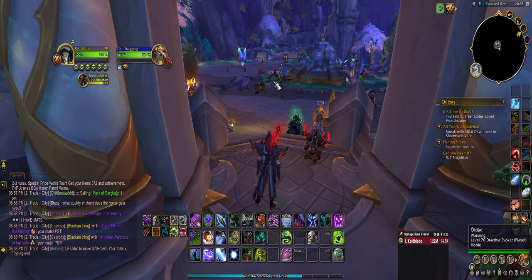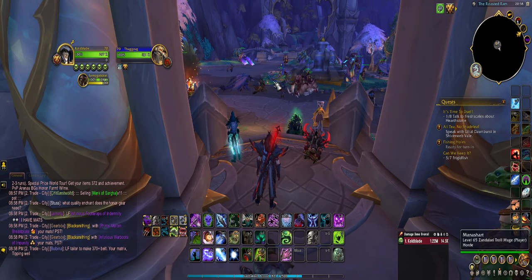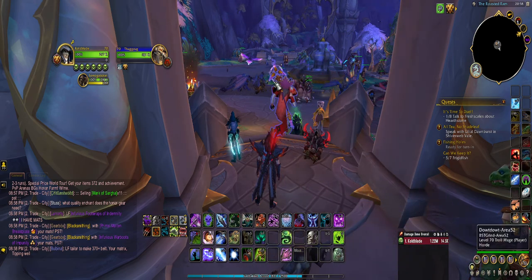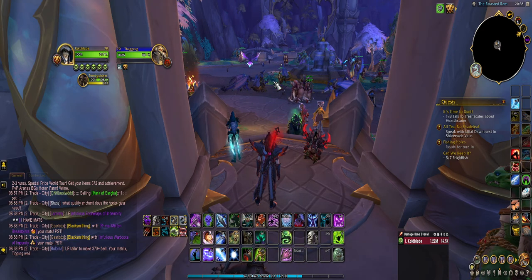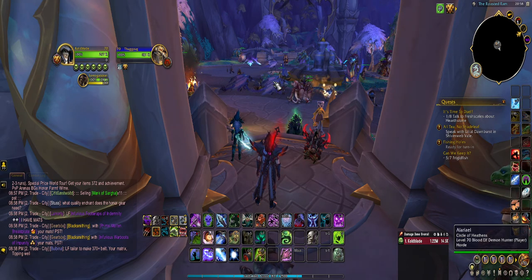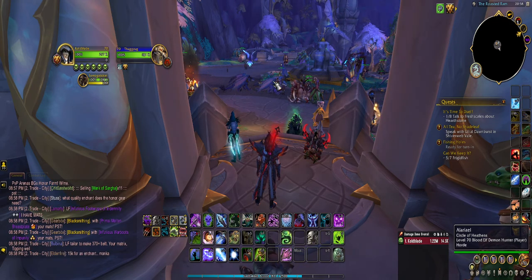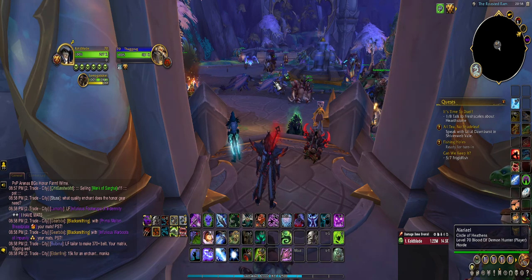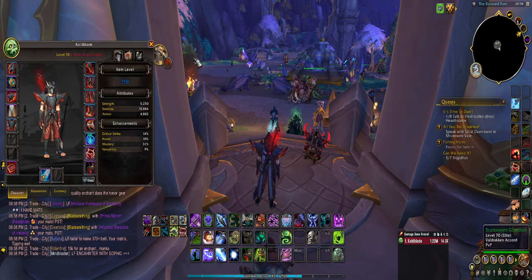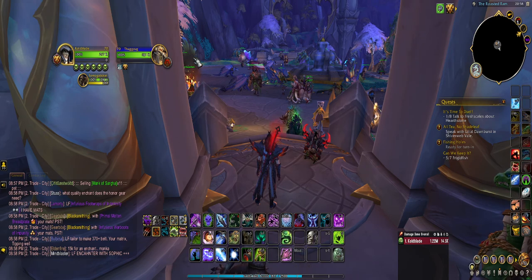The second way is you can actually get epics through rare spawns. I'll leave a link to the Wowhead article about where they spawn. Some of them require certain things to trigger them — like, one of them only spawns after a specific world quest. You can kill each of those rare spawns once a day, and there are ones that have a chance to drop over 372 gear — epic gear. Some might even be 382. So that's the second way and it's really viable.